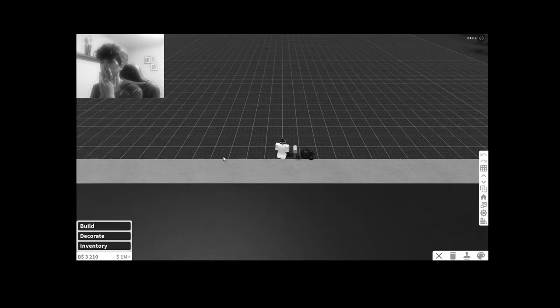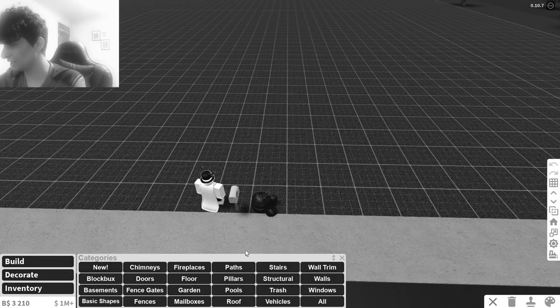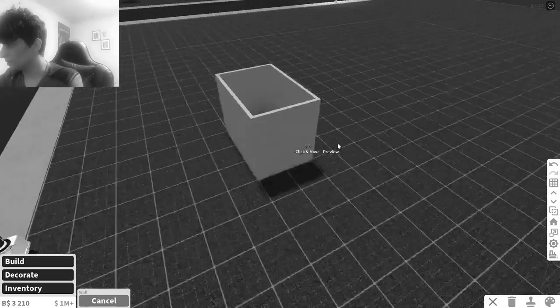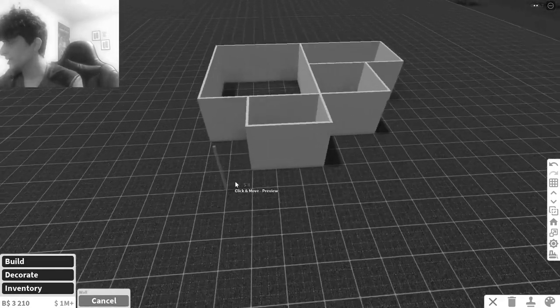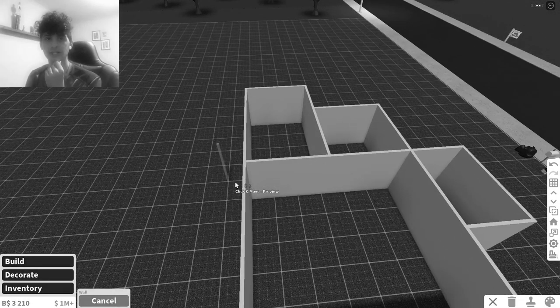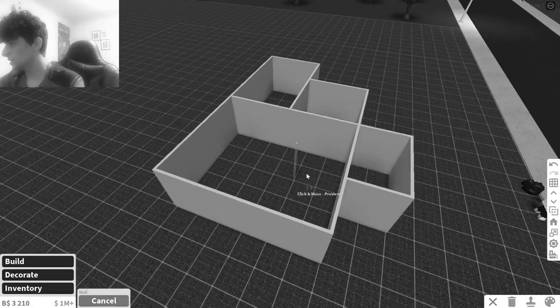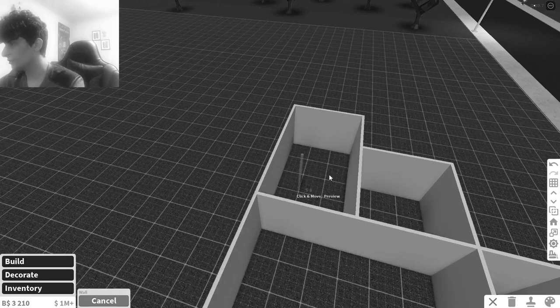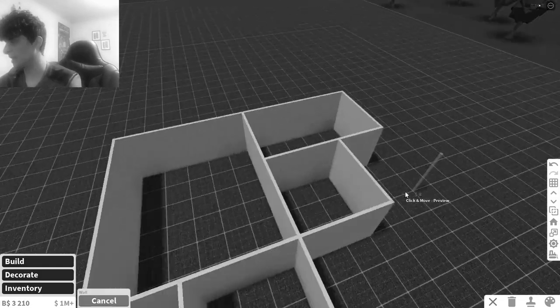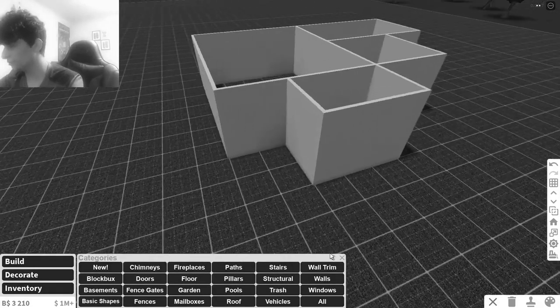Oh god, this looks so horrible — it looks like I just died. My other screen is also in black and white, so I can't see anything. Let's just start off with building the walls. I want to do like a small house, so let's try that. I don't even know what the plan is gonna be, but I think we can make this work — maybe this could be the entryway, this the living room slash kitchen, this the bedroom, and this the bathroom.